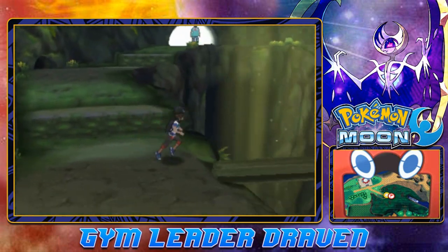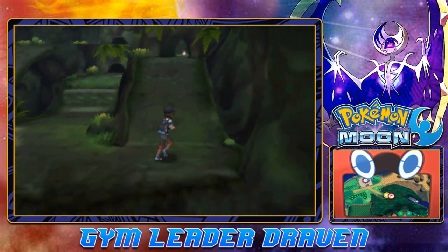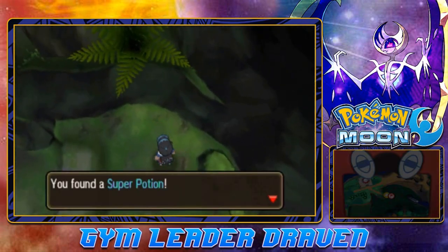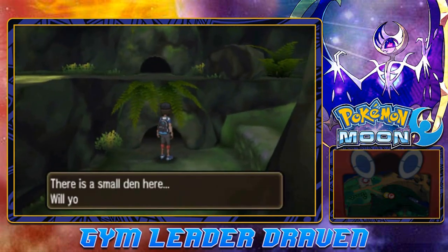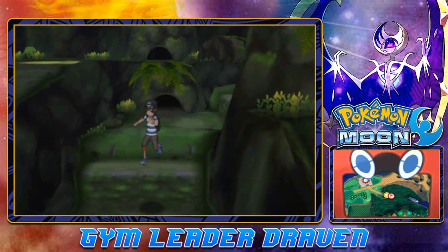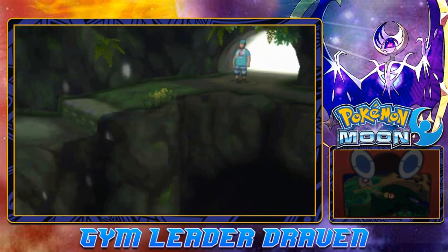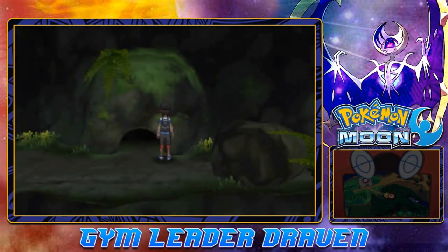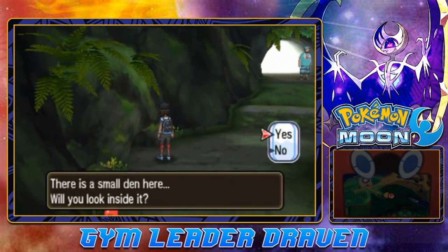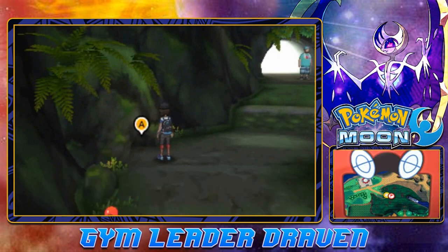There's an item over there and the last Pokémon is going to be up here. We crawl through this space, grab another Super Potion, and jump down. Looking inside — nothing. This Rattata is running away from us. Let's go ahead and try the other side — nothing inside there either. He's playing with us.